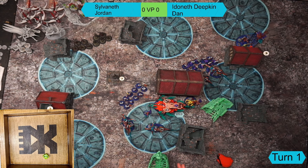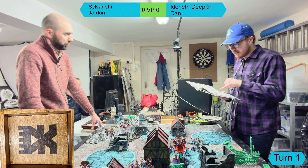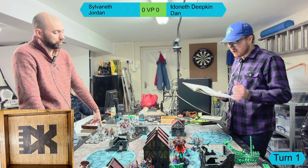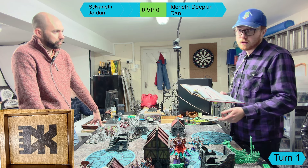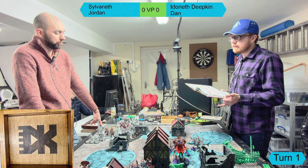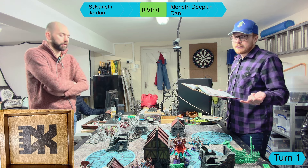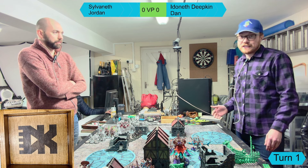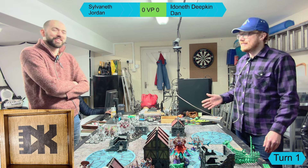Dan notes he forgot to announce his rituals: he's running Surging Streams, giving plus one to run and charge rolls in the second turn, and the Namarti ritual giving troops a five-up ward in combat. He didn't take the shooting ritual since Jordan has limited ranged output, and didn't take the retreating ritual because Winterleaf prevents retreating - so those two made the most sense.